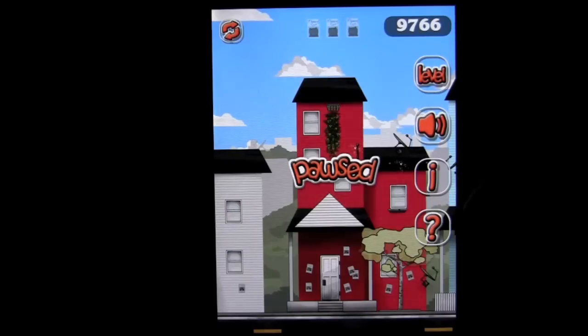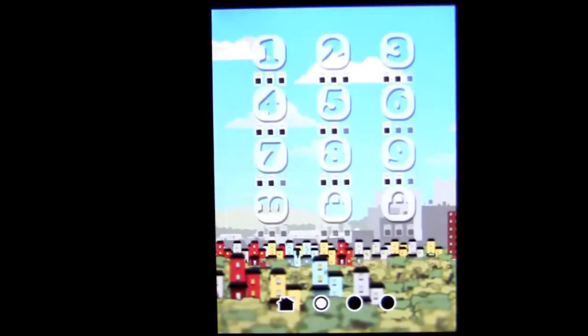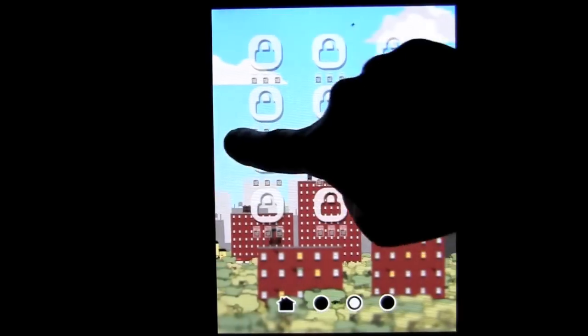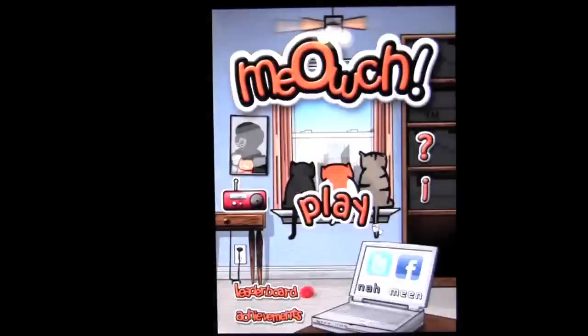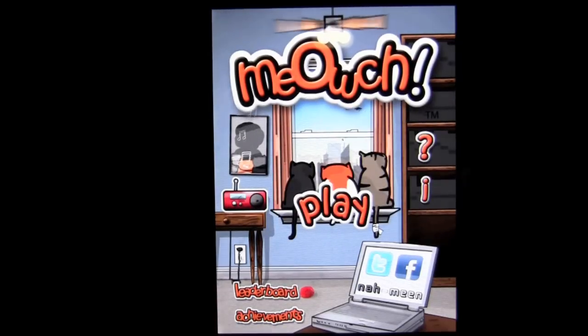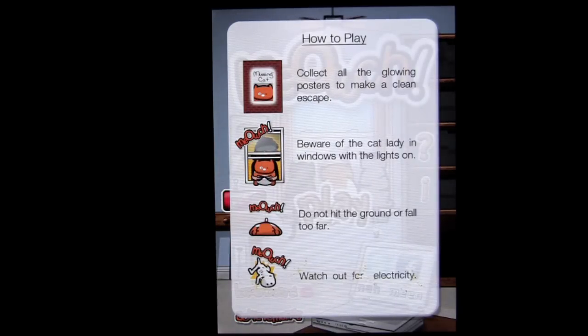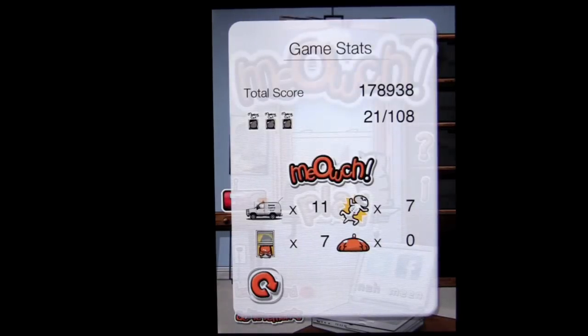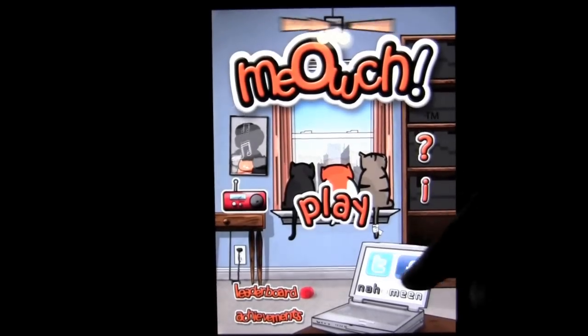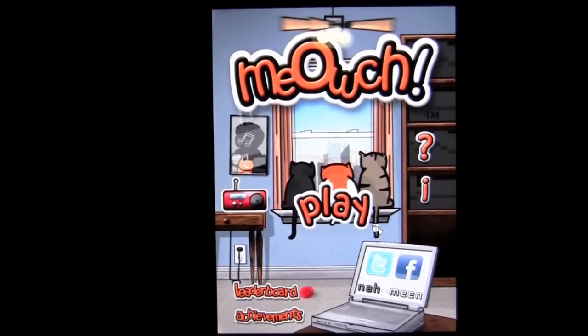Watch out for the electricity. We can also go back to the levels here and you can see the different level packs — they get harder as you can see. Currently 36 levels, but I wouldn't be surprised to see more environments. Here at the main stage you can turn the sound off on the radio. You've got leaderboard scoring and achievements. The question mark will tell you how to play. Beware of the cat lady in windows with the lights on. The information here shows your total score and you can reset that. You can also see more about Namine Studios and follow them on Twitter and Facebook.